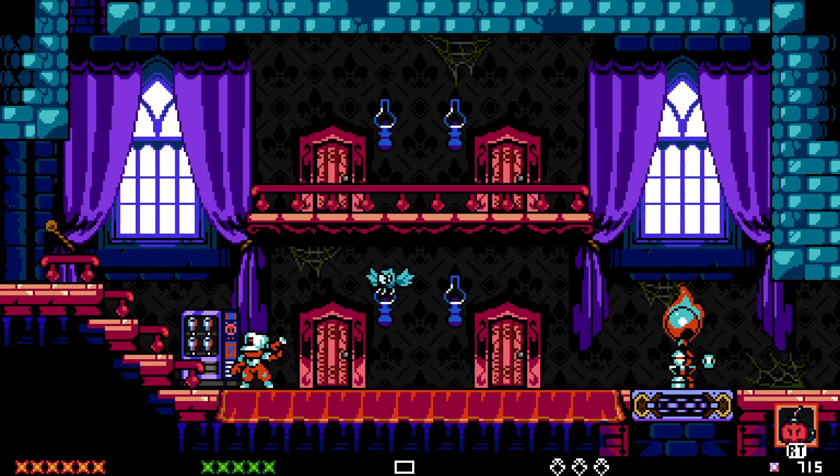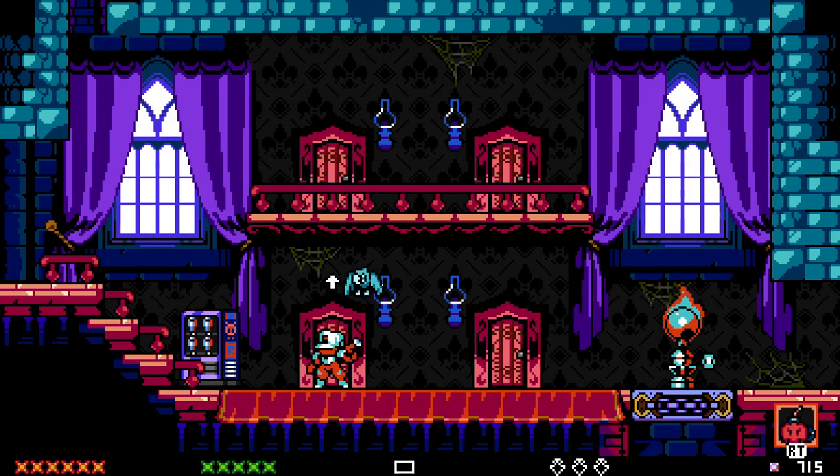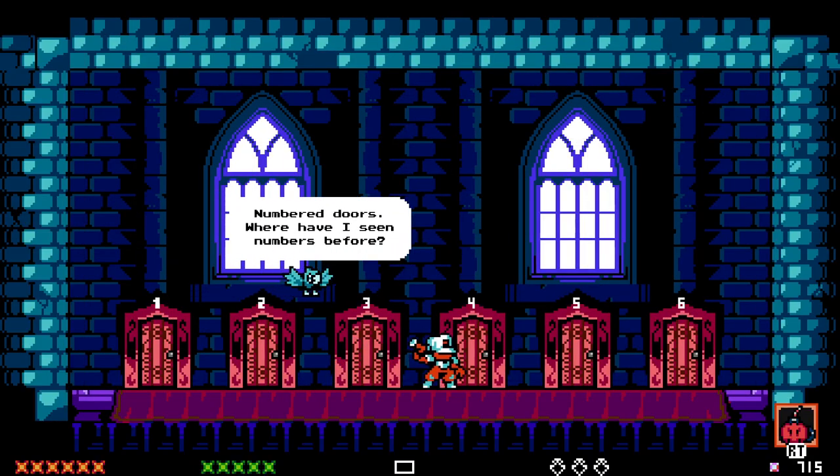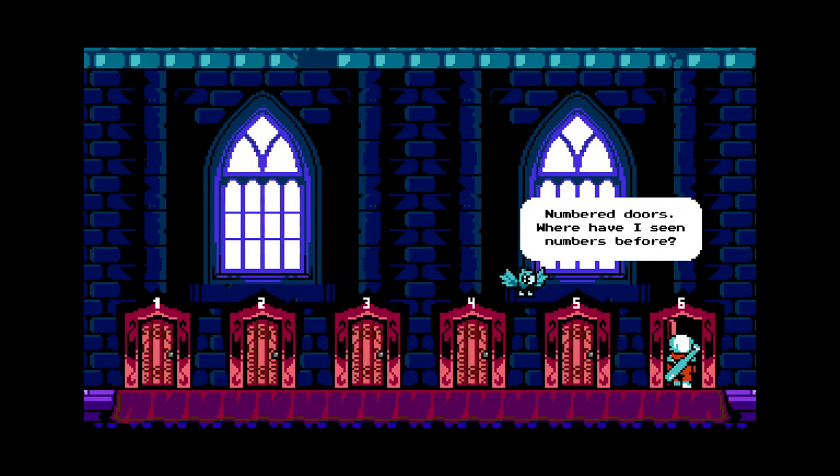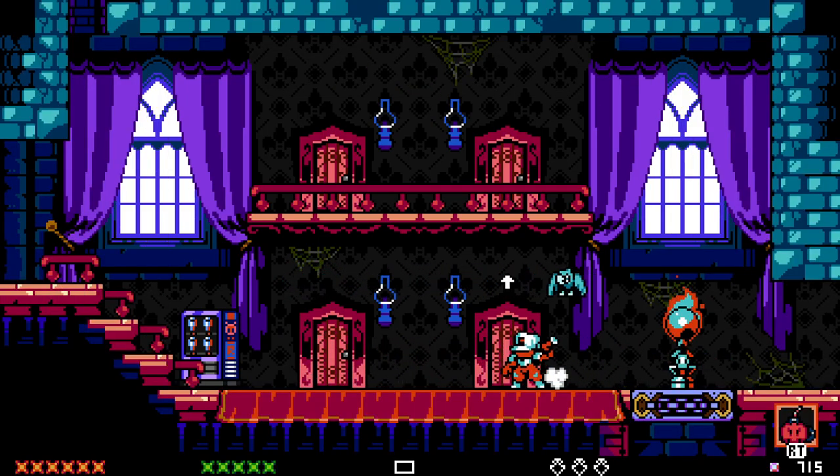There are a lot of doors that go to a lot of different places here. Where have you seen numbers before? Well, that isn't exactly very specific. Do I need to look for a password somewhere else in the level, maybe? Let's just try the last one. I guess I need to go somewhere else to find out what to do with that.